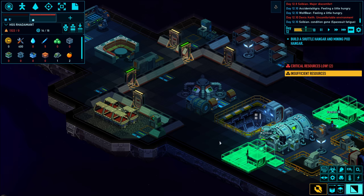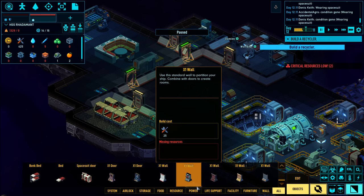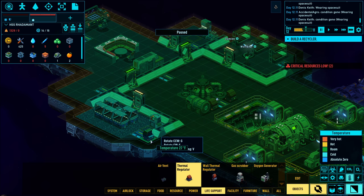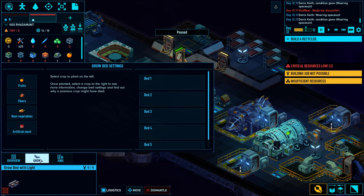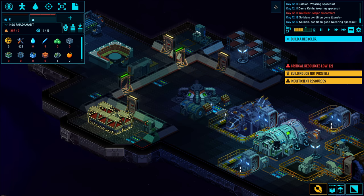Now it's telling me to build a recycler - I believe that might be the last thing I'm going to need. We'll heat up our plant room, our grow room, and then I'll set up things to be grown. Let's do fruits, vegetables, fibers, meat, and meat. There we go.